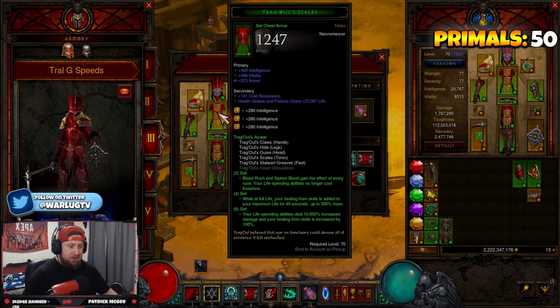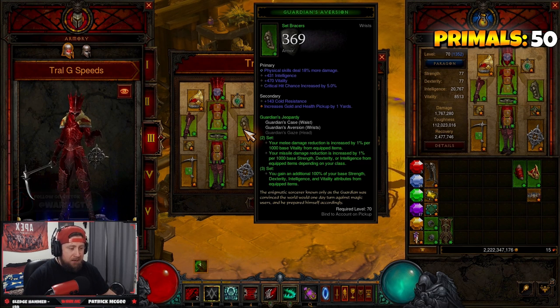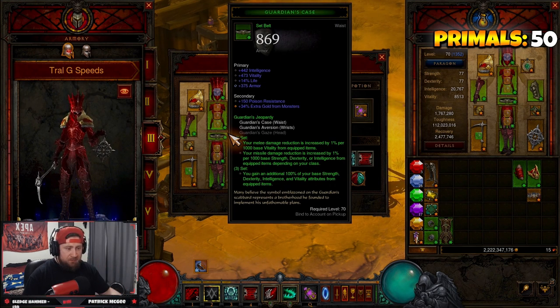Even though the Necromancer is kind of squishy, we actually heal quite a bit. I've combined this with the Guardian set, which is very powerful — we get 100% additional base stats added on, which is crazy and makes this build super strong.